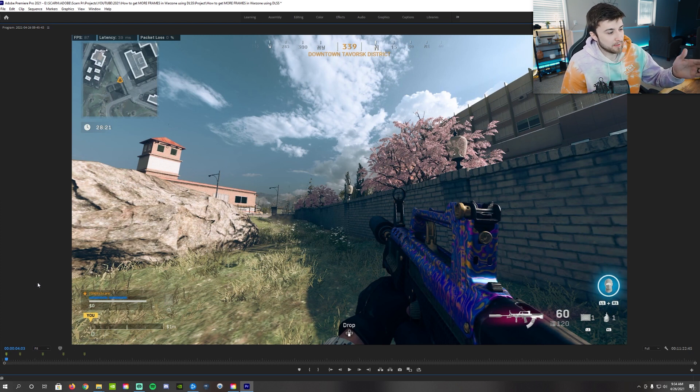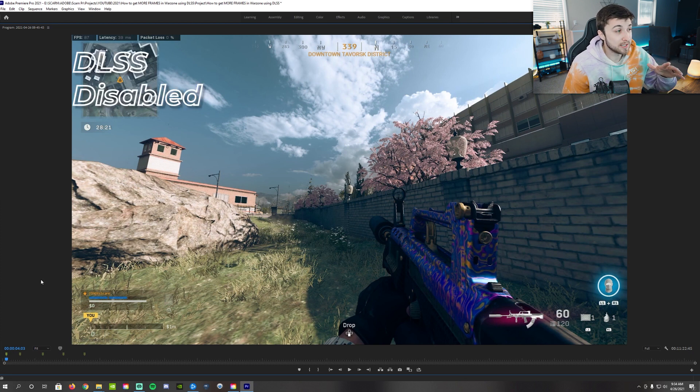So the first screenshot we have up here is at 1440p with DLSS disabled. Now, as you can see in the top left hand corner, we're running at about 87 — I sometimes get up to like 92 FPS while this setting is disabled with full 100% quality, and while recording at the same time.